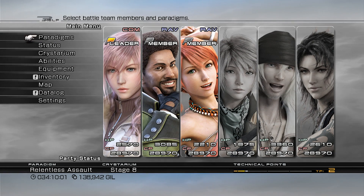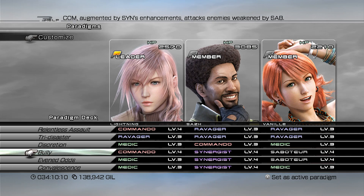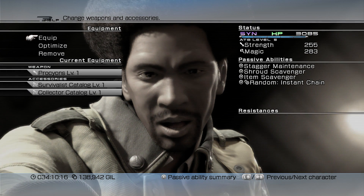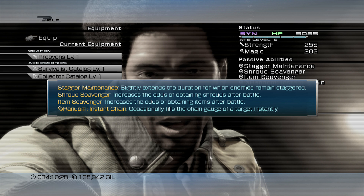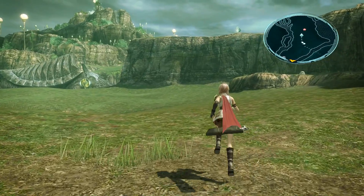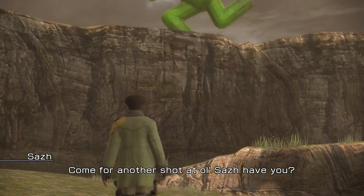I don't want to use any Shrouds. I do have Saz set up a little bit differently - I gave him the Survivalist Catalog and Collector's Catalog. Mostly I did the Survivalist one because it has random instant chain, which seems dope. It's like it just randomly fills the chain gauge of a target instantly. I wonder if I can upgrade that to where it always does that - that would be probably a tad overpowered, so probably not. We got a cutscene for this one? Alright.